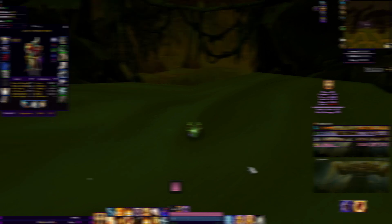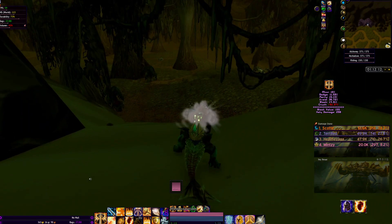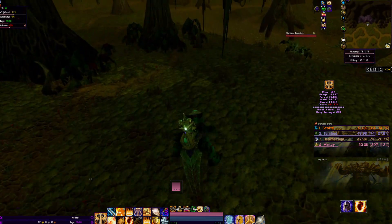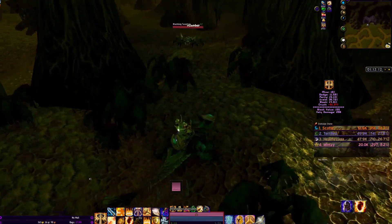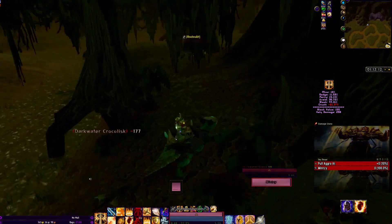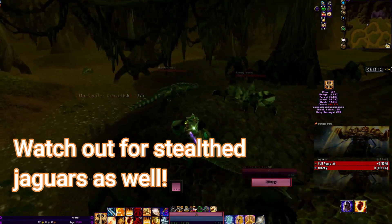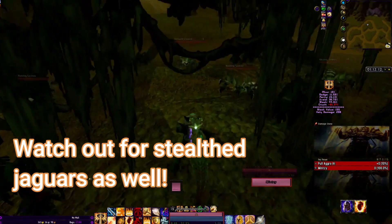The 470 defense is so you don't get knocked off your mount — that is the dismount cap, if you will. Generally you start up, take the first mob that you see, and you want to body pull these guys. You want to avoid them and be careful about the spiders as well.